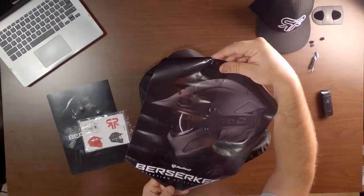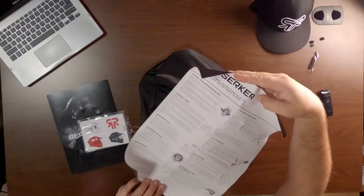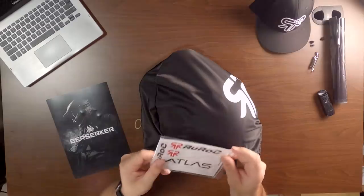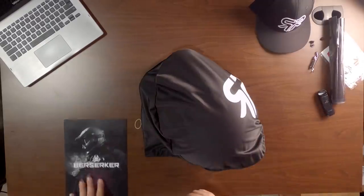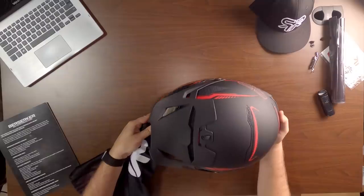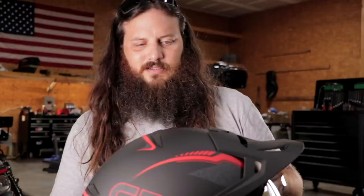Oh man, that looks so sick — all black. Every time I see a Ruroc helmet I second-guess my color choice. It comes with instructions on how to fit your helmet — I'm probably going to hang that picture up rather than read it. There are also lots of cool stickers, a couple of sticker packs from Ruroc, and some information cards.